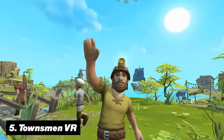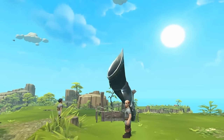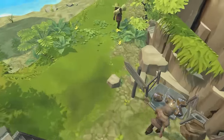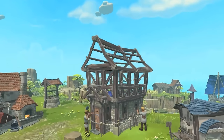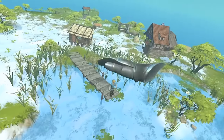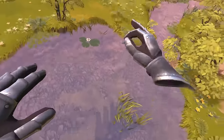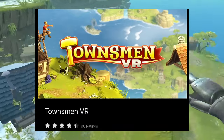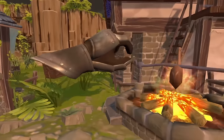Number five is Townsman VR. If you've always enjoyed games like The Sims or Age of Empires, then this one is definitely for you. It is a classic city-building game that, thanks to VR, gives you a completely new experience with interactive mechanics — a god-like simulation where you oversee a small settlement, building structures and assigning jobs to villagers. You can play in sandbox mode without restrictions or follow the fully voiced campaign story. With only 95 ratings and just under 4.5 stars, it is one of the least known hidden gems on this list.